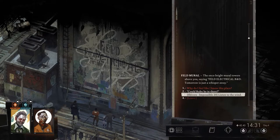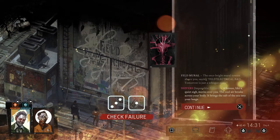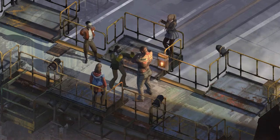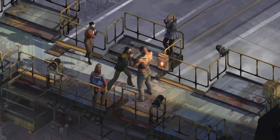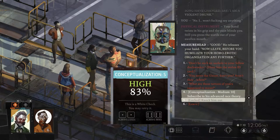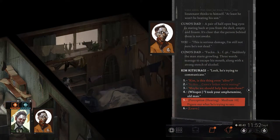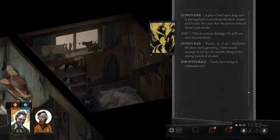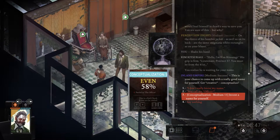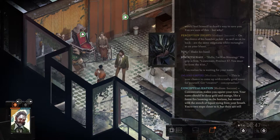Disco Elysium's dice mechanics are similar to Citizen Sleeper's, but rather than seeing what dice you have to work with, you see your likelihood of passing skill checks. Fail a dice roll? Well, now a new path opens up to the player. Couldn't take out the heavy with your fists? Now you'll have to defeat him with your intellect. Couldn't get the racist truck driver to open up to you? Better go interview other suspects. Even highly levelled-up skills can fail, and rather than have players quit, reload, and try again, ZAUM provides dynamic storytelling driven by the outcomes of these dice rolls. Failure doesn't mean failure at all.